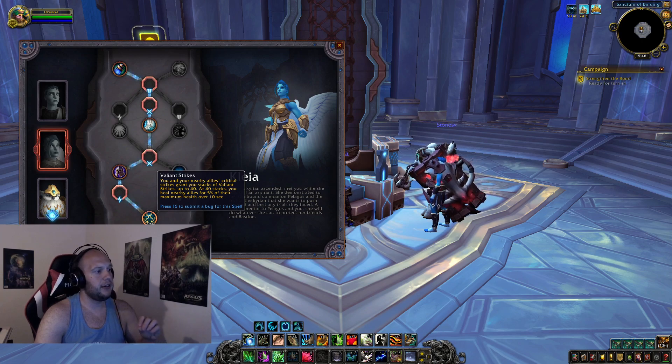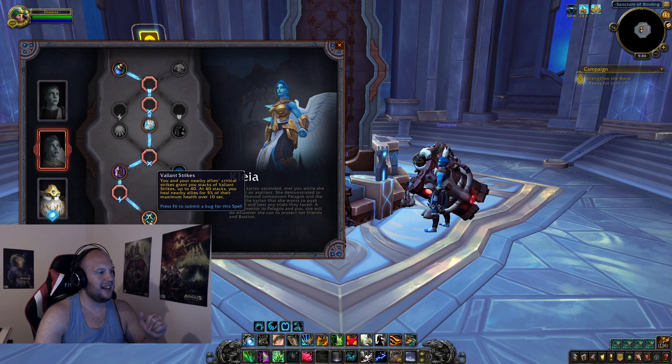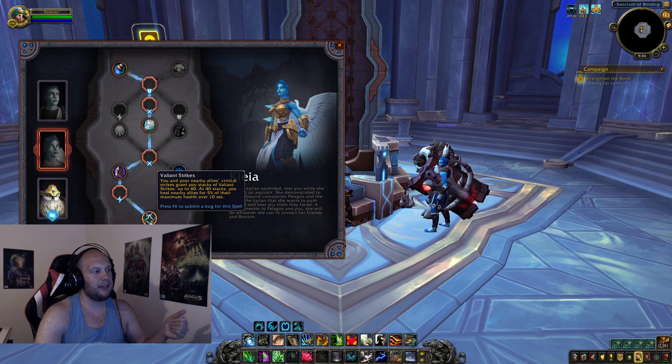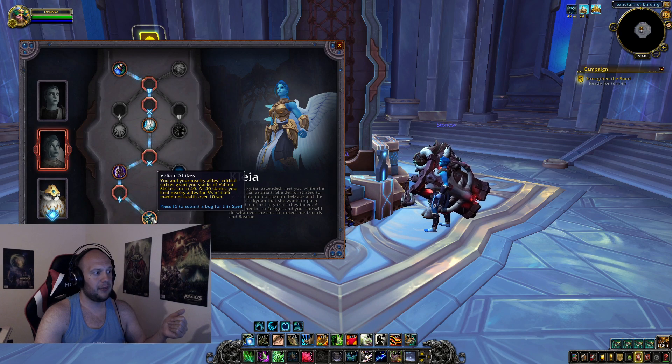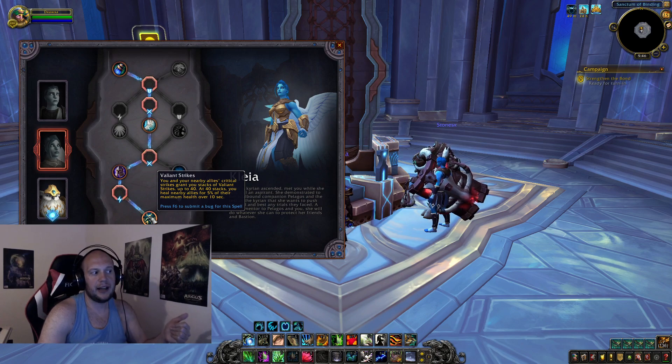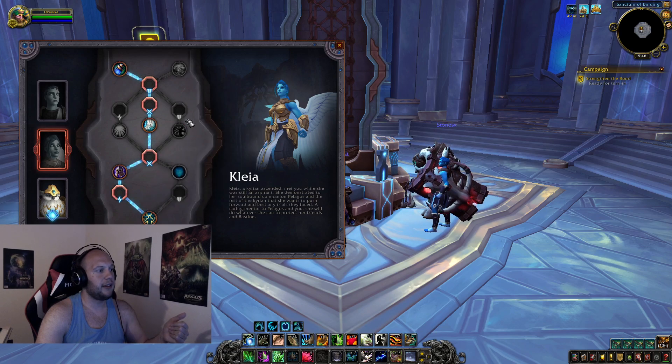On the final tier, Valiant Strikes: you and your nearby allies' critical strikes grant stacks up to 40, and at 40 stacks you heal nearby allies for 5% of their maximum health over 10 seconds. 5% over 10 seconds is not the best, and it's based on Critical Strike, which is a very low-value stat in PvP. Clea is sold to me as the raid pick. If you're a raiding Resto Druid wanting to go Kyrian, Clea looks like a good pick, but it won't be easy to transition to PvP with her.